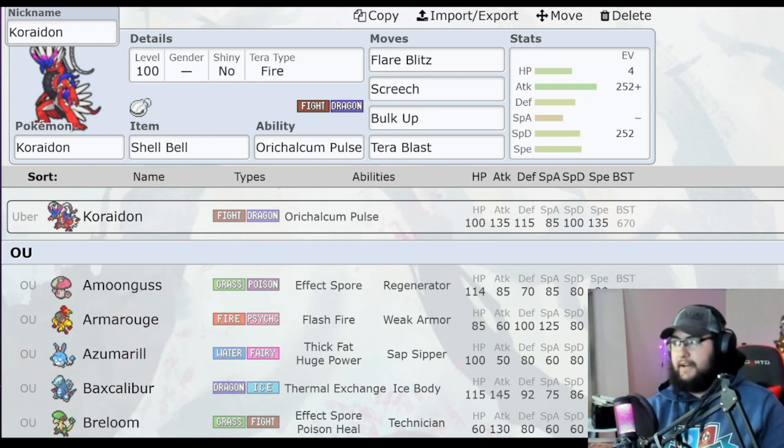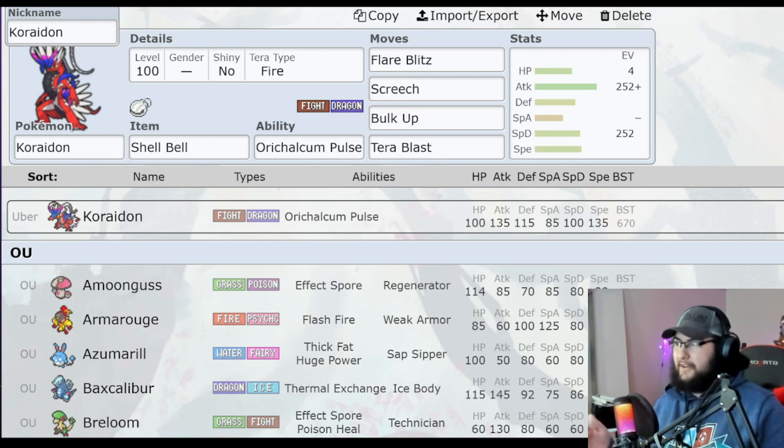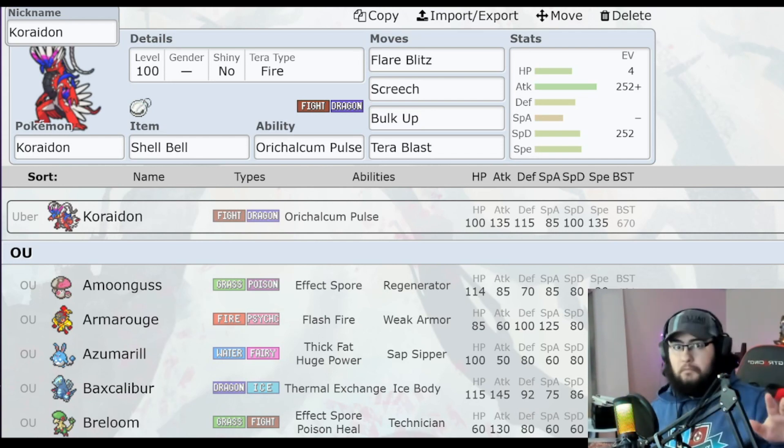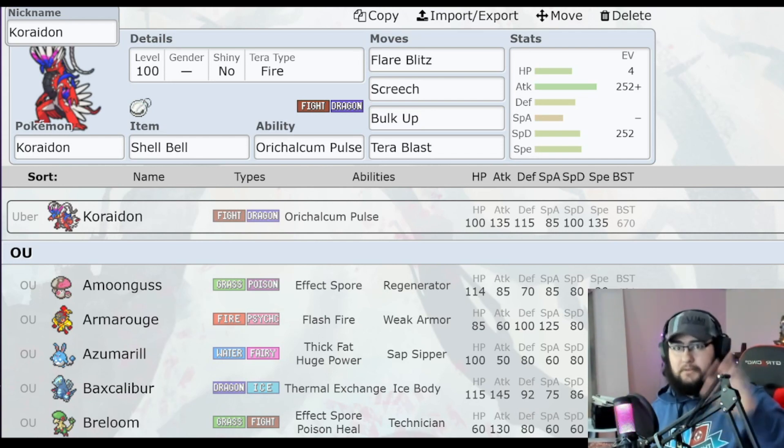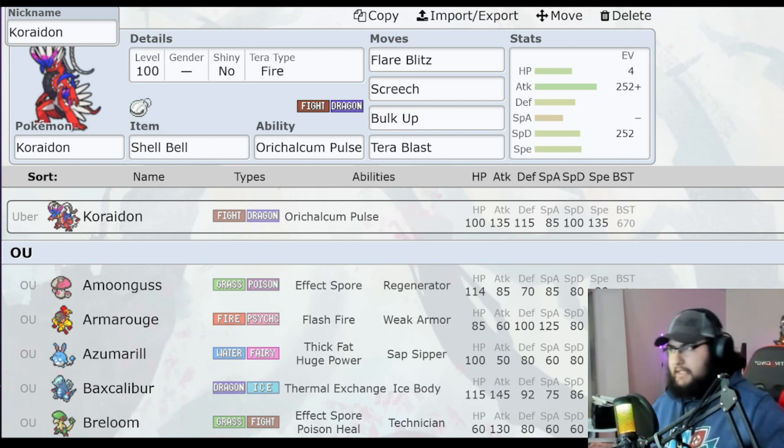First up is Koraidon, which I'm going to say is only going to be accessible to half the players, because no one's going to want to trade away their spare Koraidon for good. This is for Pokemon Scarlet players — if you're playing Violet, just move on to the timestamp on screen right now. But if you do have a Koraidon, I think you should look at this.